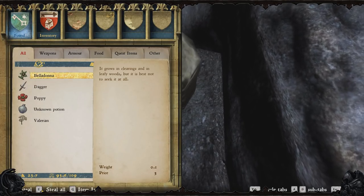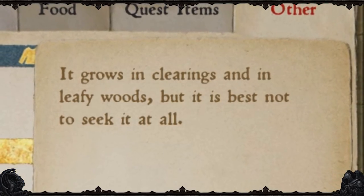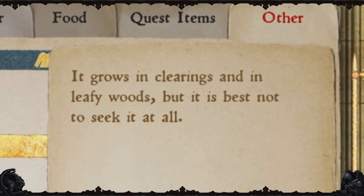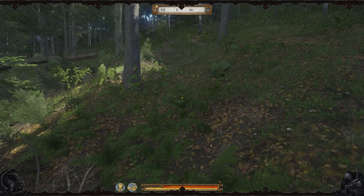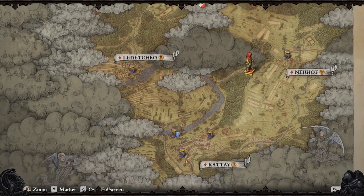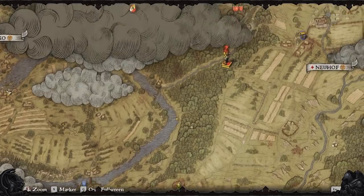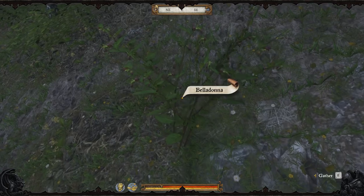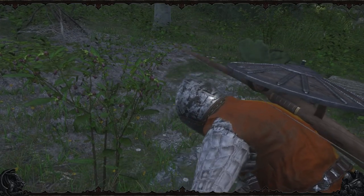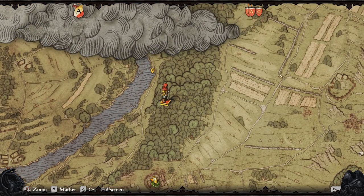But luckily you can find some growing not too far from Rete. If you read the description of the plant itself, it says that it grows in clearings and leafy woods. So run out to the forest just east of Rete and start looking around. What you're looking for specifically is a plant that's about waist height that has little purple buds growing on it. As you can see, I found a big patch here in this area, but I'm sure there are other patches littered here, there, and everywhere.